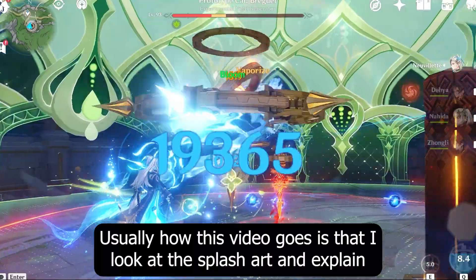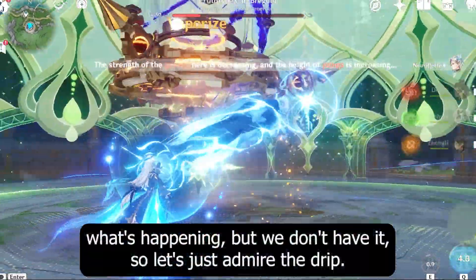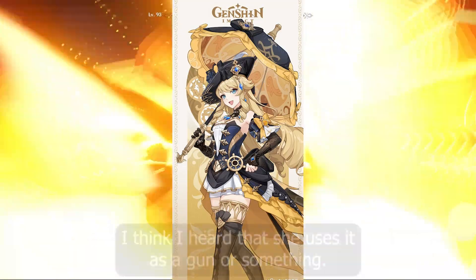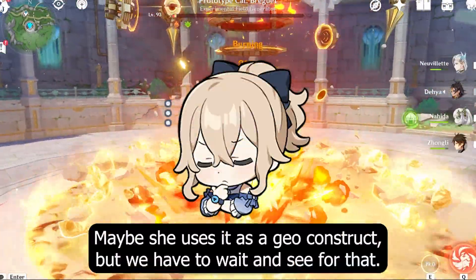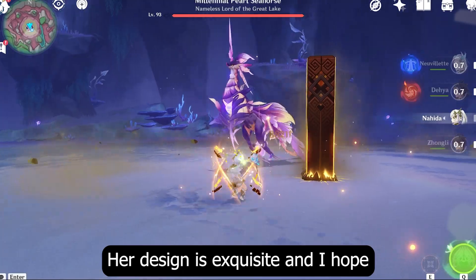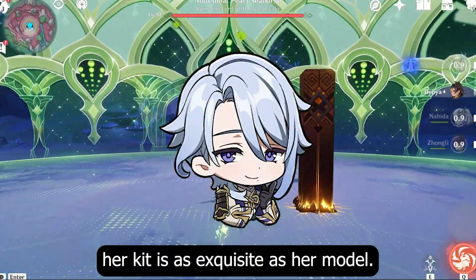Usually how this video goes is that I look at the splash art and explain what's happening, but we don't have it, so let's just admire the drip. Her umbrella seems to be related with the animations — I think I heard that she uses it as a gun or something. Maybe she uses it as a geoconstruct, but we have to wait and see for that. Her design is exquisite, and I hope her kit is as exquisite as her model.